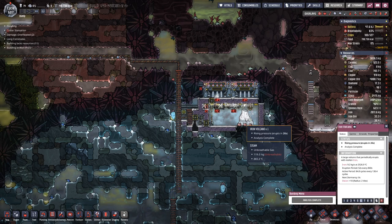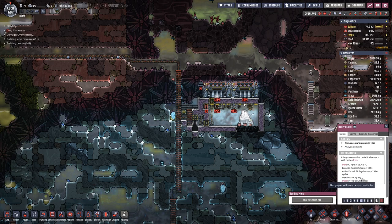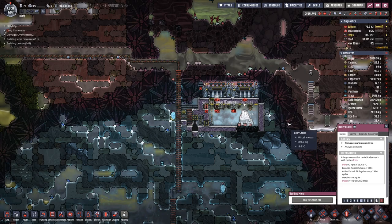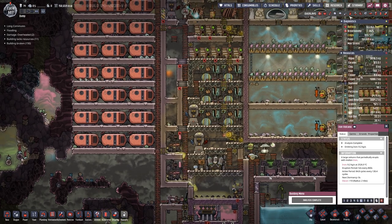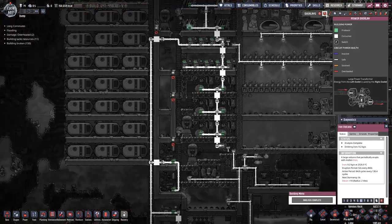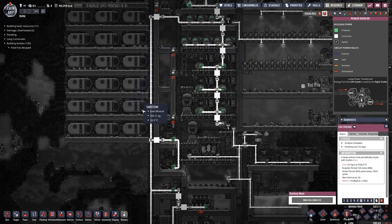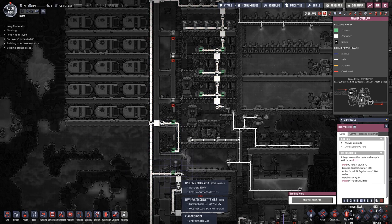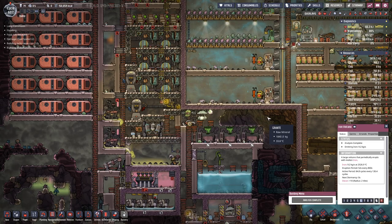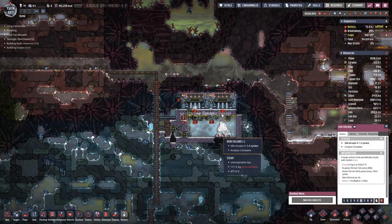This Arn Volcano is in its last breath before it goes dormant. So while I waited for that I upgraded quite a bit of wiring. So now all here down to here we have heavy watt conductive wire and I had to refine a bit more iron ore to get that done.